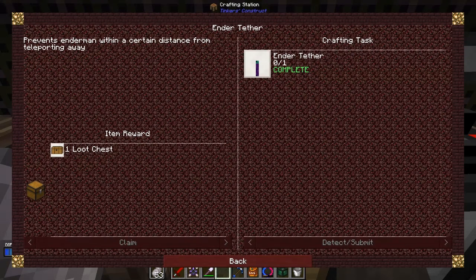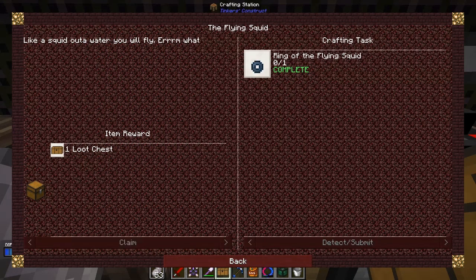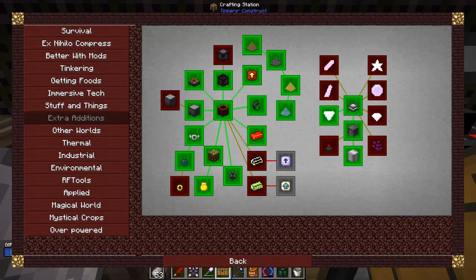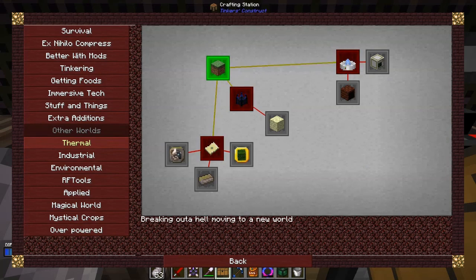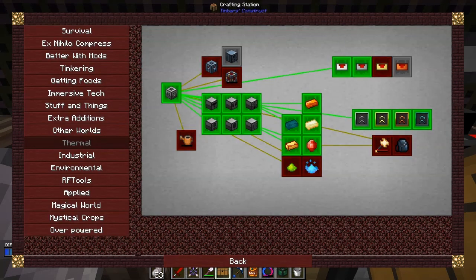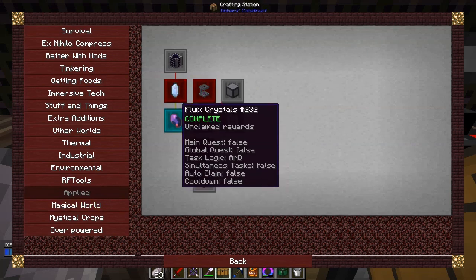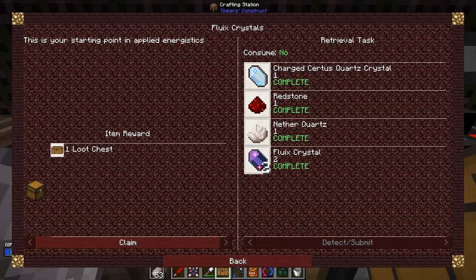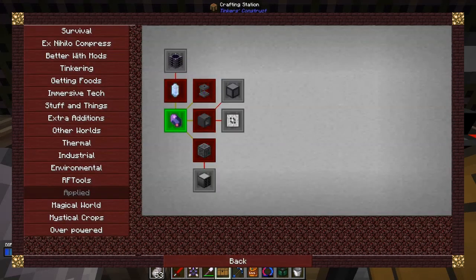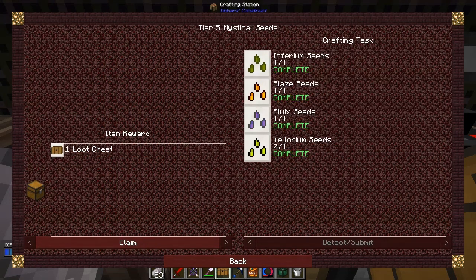Let's go and complete these last two quests. We've done the Chicken Ring - I did a bit of work between episodes. 'Other Worlds' is all up to date, we should complete one of those today. I completed these two here so let's claim those. 'Industry' was all done. 'Environmental' - I would like to do that one. 'Applied' - we did finish Fluix so we've got all of those things, let's claim that. And 'Mystical Magical Words' I haven't done yet. Tier five seeds which we have done - completed.